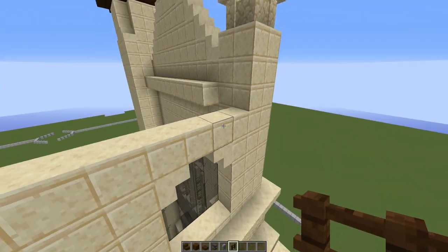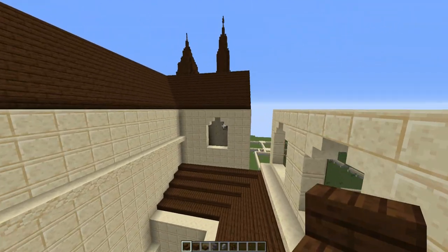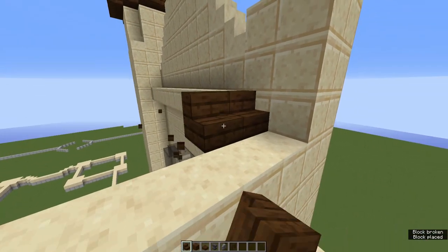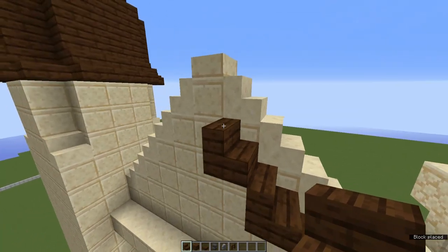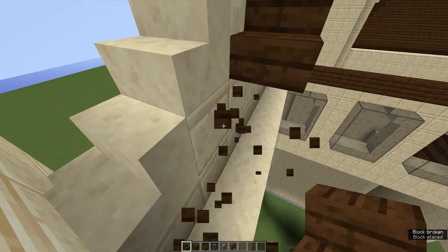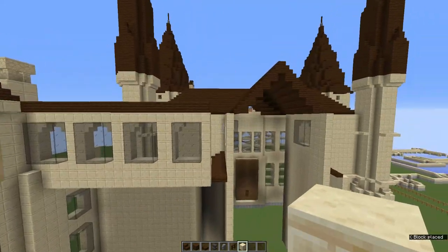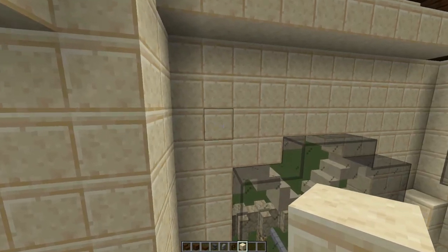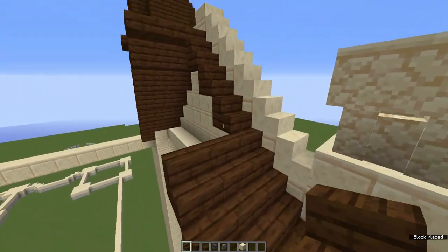Now all we need to do is build the roof. Grab some dark oak stairs and start the roof from this level here — the level we built last episode. Come in one block and place one there. This stair block should be the exact same height as this area over here. Just build this all the way along until you come in contact with the end of this line, building all the way up to the middle where you place a dark oak slab, then come back down. Build this line the same length as the other wall across. This line should be symmetrical along the centre — there should be a one-two-three block gap between each window. Complete this roof along until you reach the end of this line.